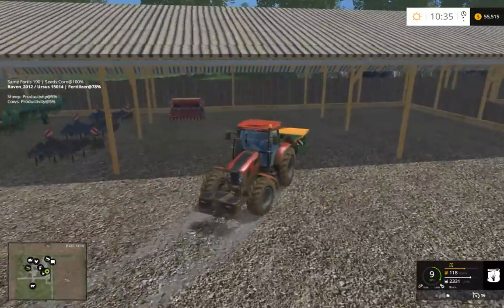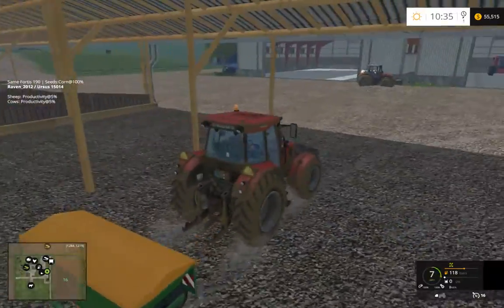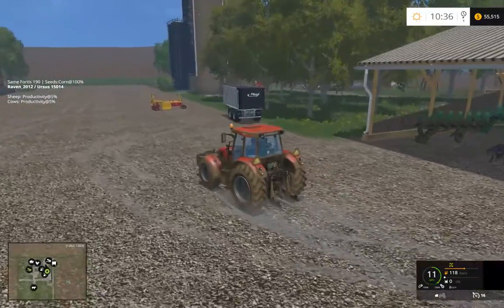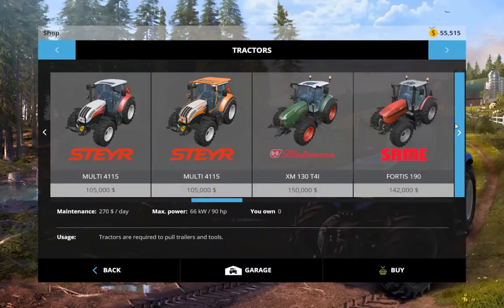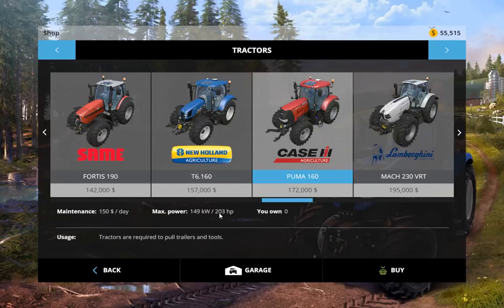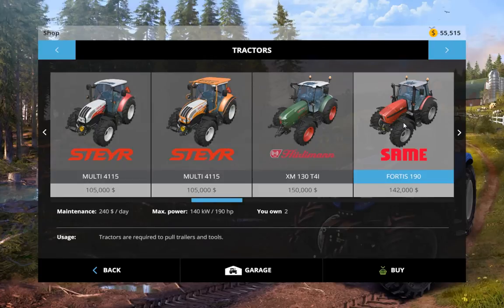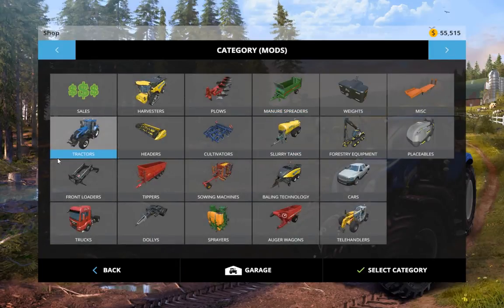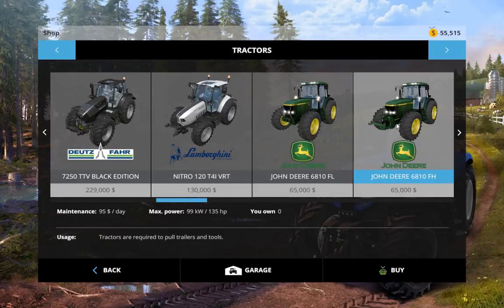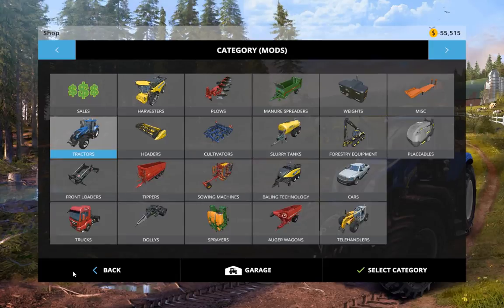I think I'm gonna get rid of this Ursus tractor — I like it but it's a little underpowered for me right now. When I get another cash influx like a great demand, I'm probably going to get my Case — 203 horsepower. This guy is 148 and he's not cutting it for me. I want to start going into the American stuff, so I'm going to get the Case. I almost bought another one of those John Deers and I probably will — I really like those a lot.